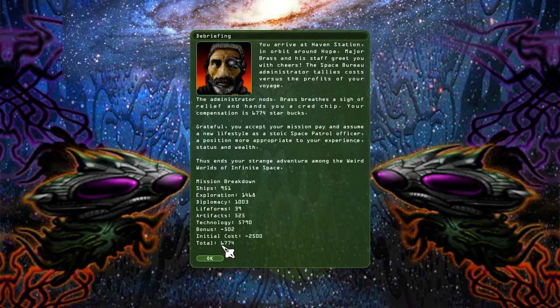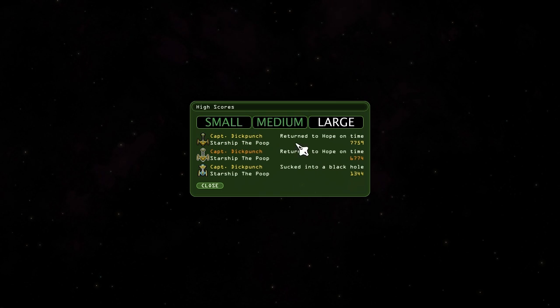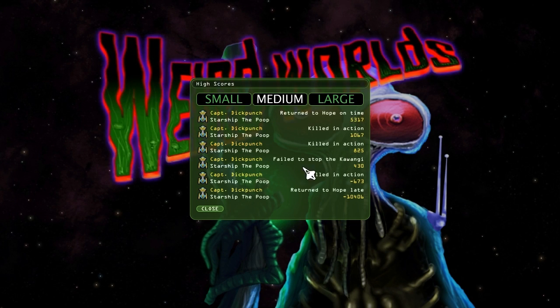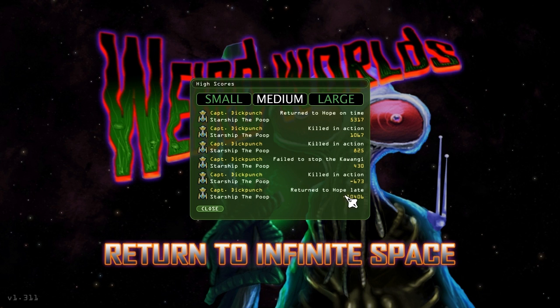Pretty good score — not fantastic. We can see what we got for ships, diplomacy, life forms, artifacts, and technology. Technology is surprisingly high — probably just our cargo. That's the second best I've ever done on a large map. On a medium map I've had some good scores too, but this was basically me figuring out what I'm supposed to be doing.